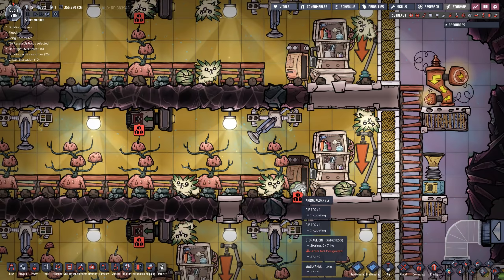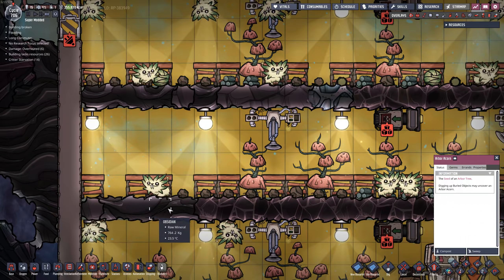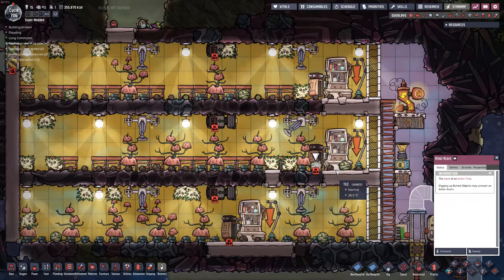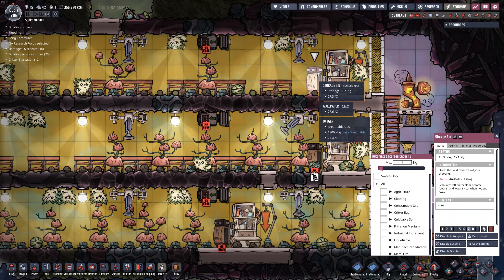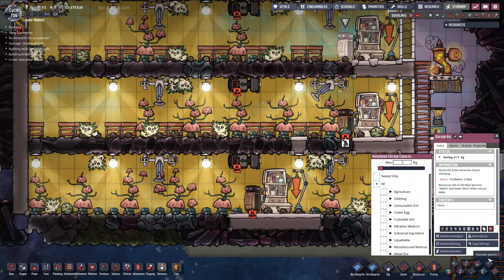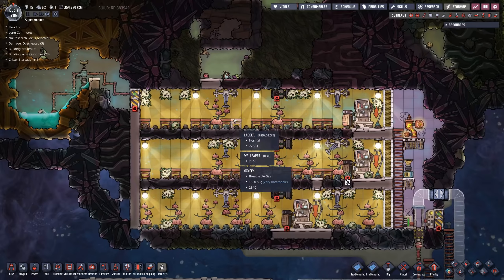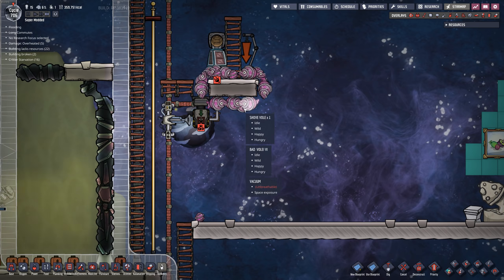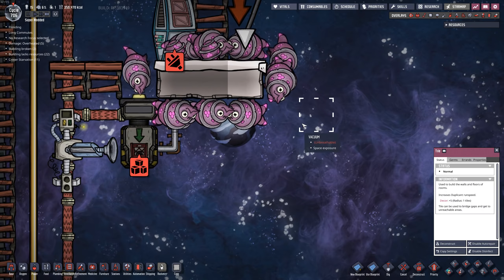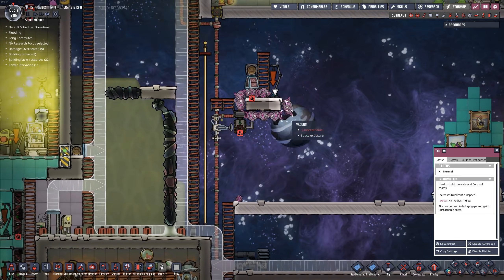I've disabled the auto-sweeper — there you go, pips, plant away. It would probably be a good idea to sweep those seeds up and move them to the storage bin so we can start to grow this area. I've also managed to quiet down the shovels by changing the tile to obsidian — I noticed the loudest noise was when they dug through that tile, and now they just run around it. Much better.